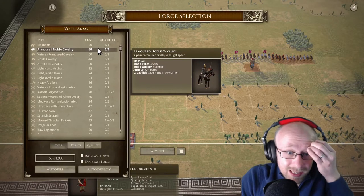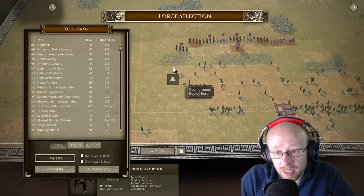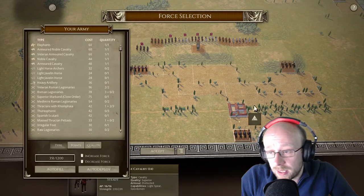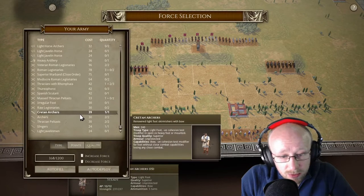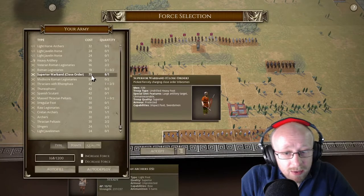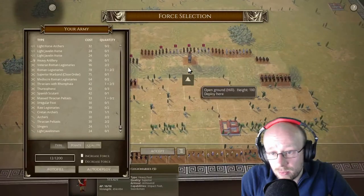We've spent a lot of points already. We've got Noble Cavalry and Armoured Cavalry. We're going to have to deploy our cavalry back and then see what the Pontic player deploys. We're also going to need enough light archers and Creighton archers. If we can, we'll take more Roman Legionnaires for 78 points, which will form a defensive shield wall there.